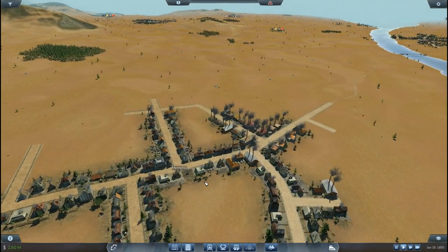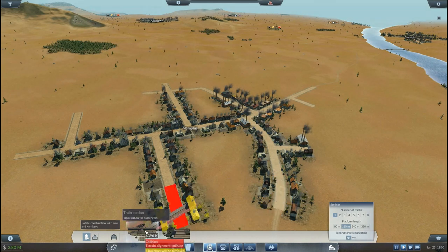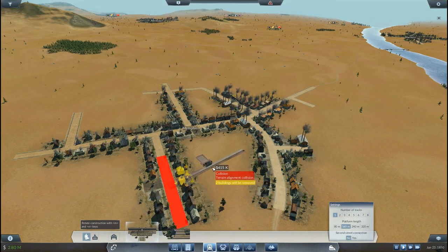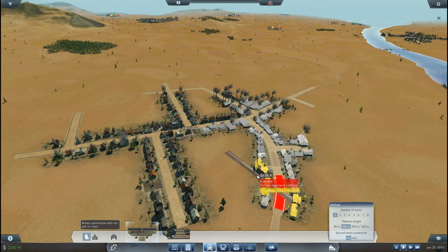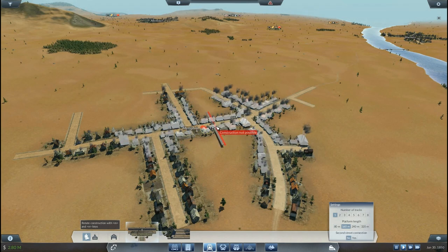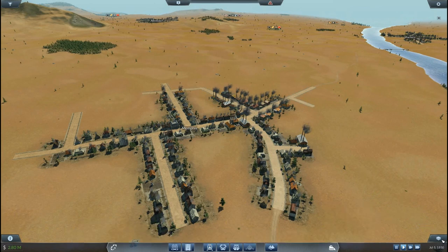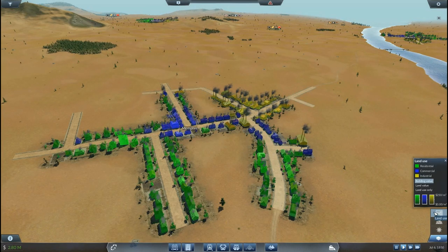I want to have a good catchment area because when you select a train station and connect it to the existing road, you'll see what area it's actually catching. I'm connecting the residential area of New Haven and will be connecting with the residential area of Memphis. In the case of Memphis, I would prefer not to use a terminal station simply because I can see another town behind — I think it's called Marietta — and I want to expand my rail lines to continue from Memphis onwards. The land use has residential to the left, a bit of commercial in the middle, and industrial further out.